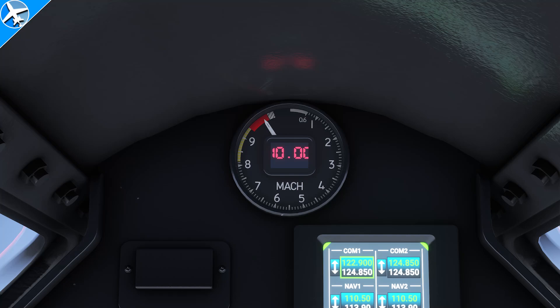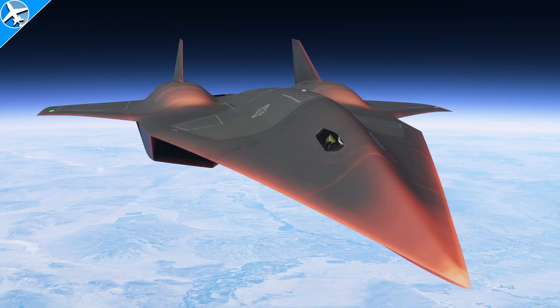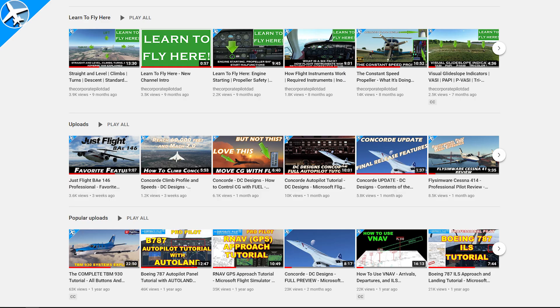If you want to do Mach 10 in the Dark Star and make the surface of the airplane glow orange like the sun, watch this video — I'll show you how. And if you're new to the channel, I am a professional pilot. Be sure to check out the rest of the channel where over 100 tutorials can be found on various aviation and flight sim topics.